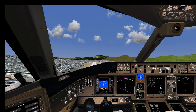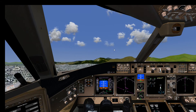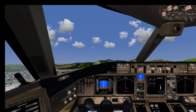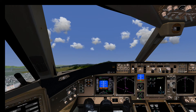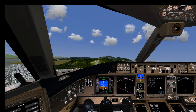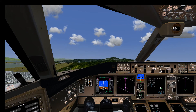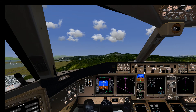Okay, retract the gear. We will keep the flaps at 15 degrees because this will just be a short hop from one Hong Kong airport to another. We activate the autothrottle, keep the speed at 190 knots, and activate the autopilot hold.